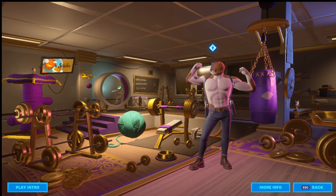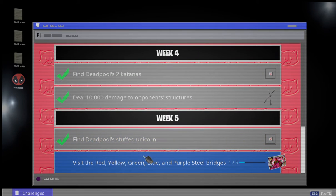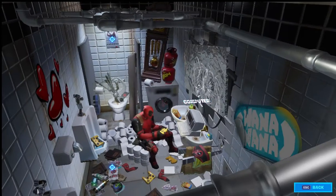Here we go — here's Meowscles. You should find the stuffed unicorn over here at the dumbbells. I've already collected it, but you will find it on the carpet over here at the golden dumbbells. Once you grab it, the next challenge will say: visit the red, yellow, green, blue, and purple steel bridges.